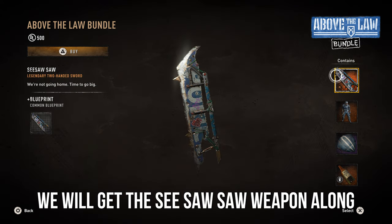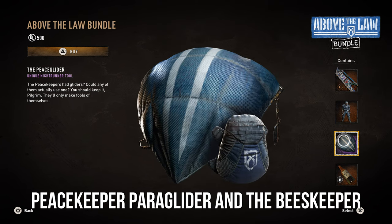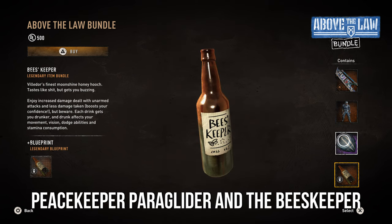The Seesaw Saw weapon along with its blueprint, a Peacekeeper skin, a Peacekeeper Paraglider, and the Beastkeeper consumable.